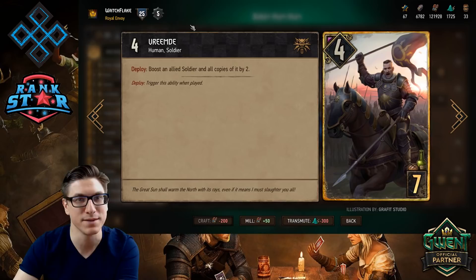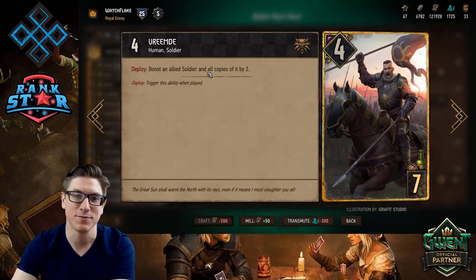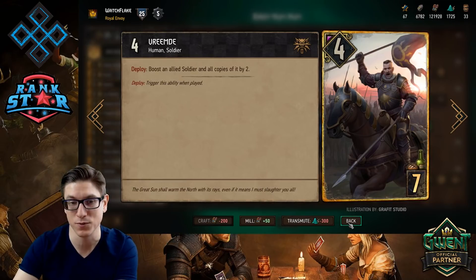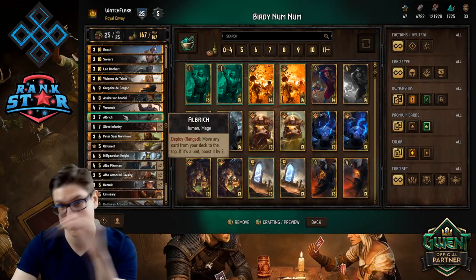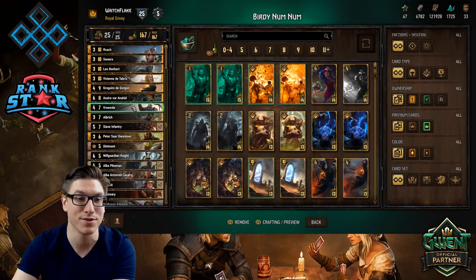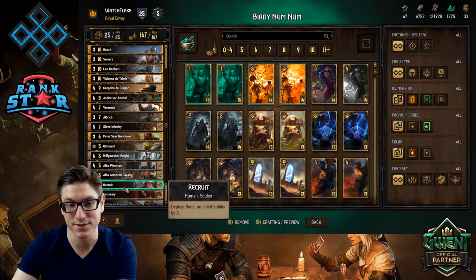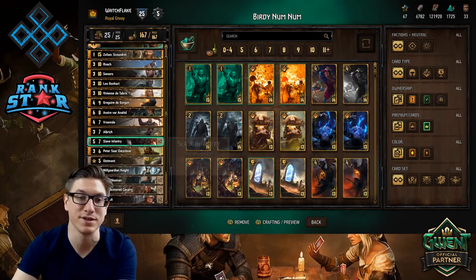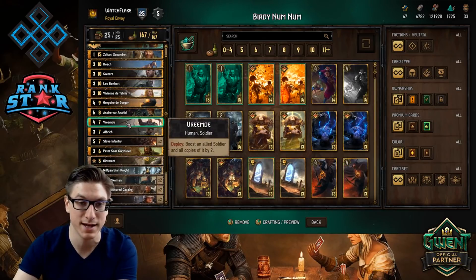Vreemd — Mr. Mustache Face. He's a soldier as well. What he does is boost an allied soldier and all copies of it by two. You will have options for this because you have a lot of duplicate copies of soldiers. Obviously if you can get four Slave Infantry on the board, that is your nuts play with Vreemd. But you'll also have two Alba Pikemen, two Alba Cavalry, two Recruits, and two Nausicaa Sergeants. You'll have plenty of opportunities to maximize your potential with Vreemd.